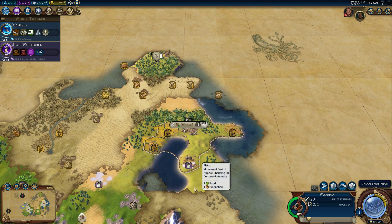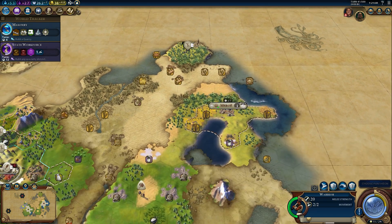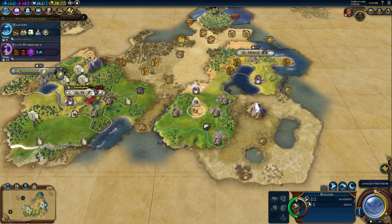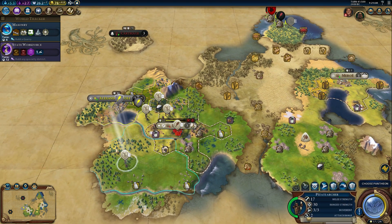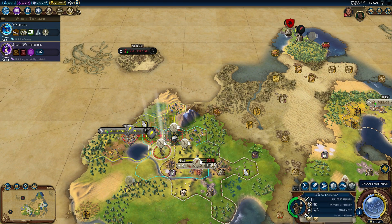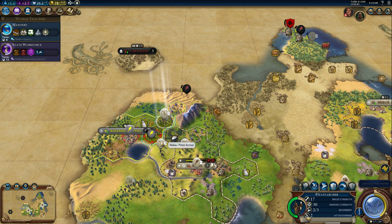What is going on people? Welcome back. Johnny here and we are playing some Civilization VI Rise and Fall. Today we're going to make it a point to get Alexander out of here. Hopefully. There's a decent chance we're going to lose this city we just took, but what are you going to do?